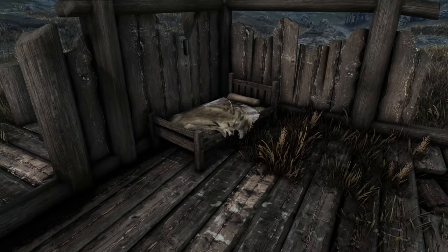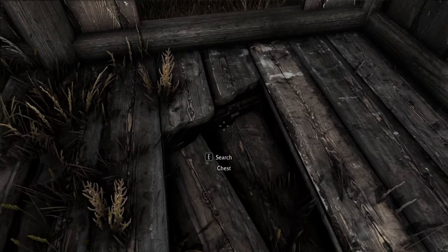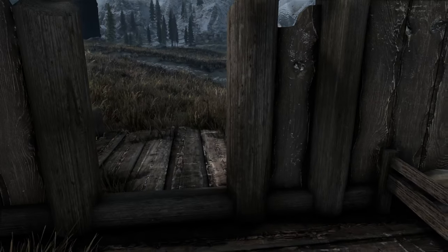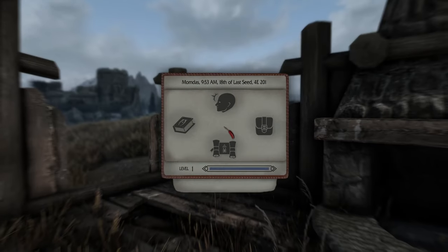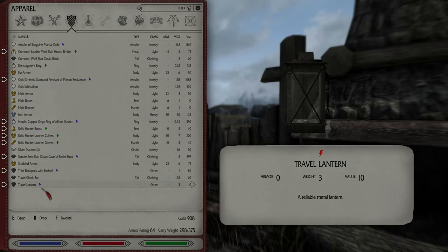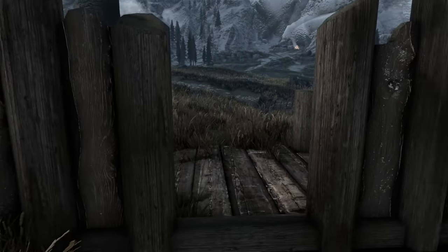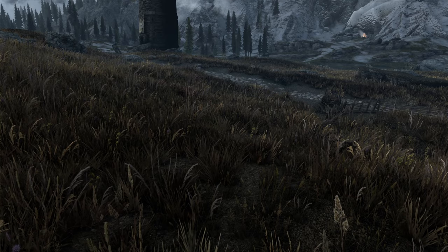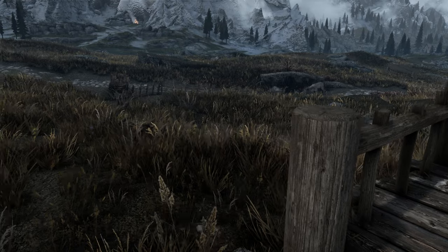I was trying to remember where I saw the bed, and I remembered it was here. There was a chest there, I noticed, but it's empty — too bad. So I looted a bunch of the armor and weapons off of some of the bandits. We slept the night here, obviously, and we cooked up some breakfast — just some seared slaughterfish that I found in a closet back there — and drinks of water. We're all good to go.